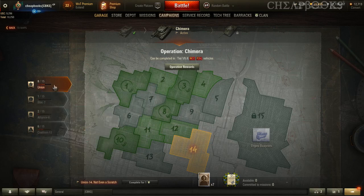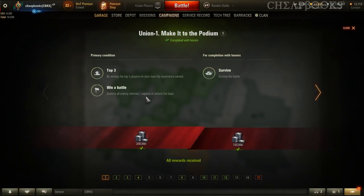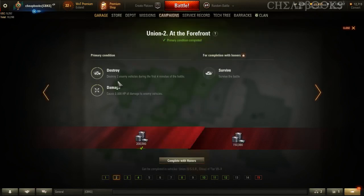For Union, you have to do Russia and China. Top three by experience earned — pick whatever tank you think you're best at. Destroy two enemy vehicles during the first four minutes of battle and cause 2,000 HP damage. If you're having trouble with the damage, make sure you do it in the highest tier possible.